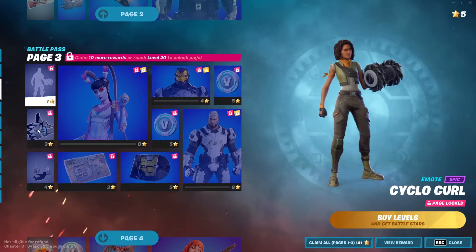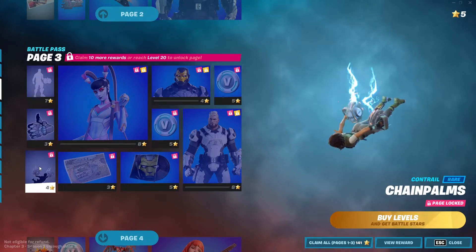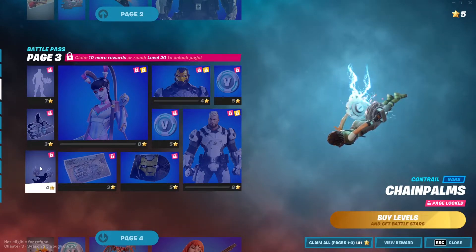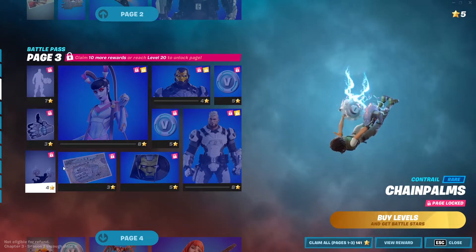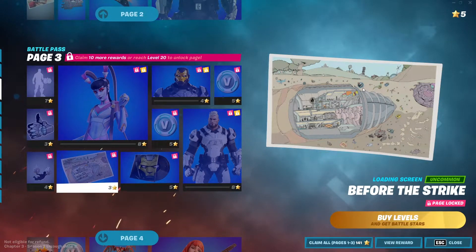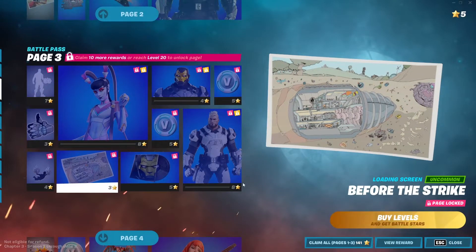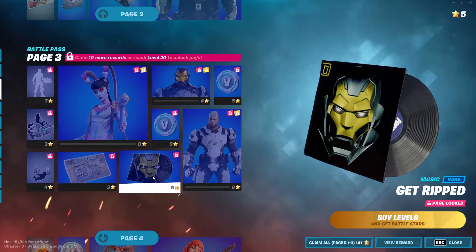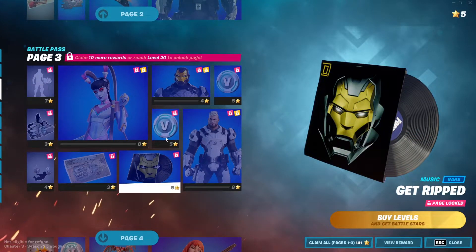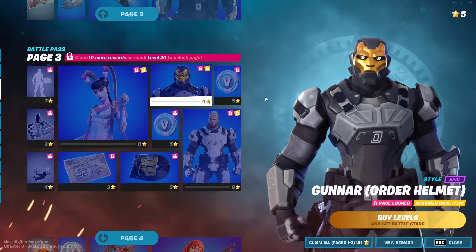Moving to page three: the Cyclocurl emote is cool, Gunner Approved spray is cool, and Chain Palms — really nice. I like how we're getting more unique pickaxes this season. There's a loading screen called 'Before the Strike' — wait, is that the Baller? Let me full screen that. That's the Baller, and the Brute, and the UFO too — so these things are underneath the map. We may see a return of these vehicles in the future. We got the Get Ripped emote and 'Oofed,' 100 V-Bucks, and the Gunner Order Helmet — this dude looks crazy.